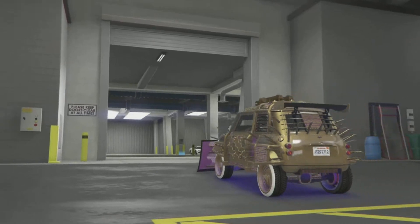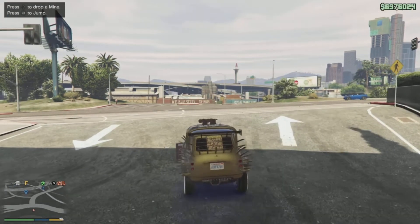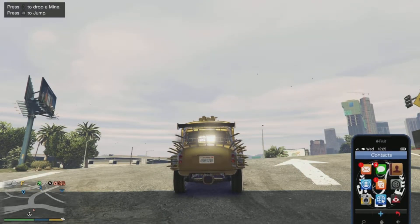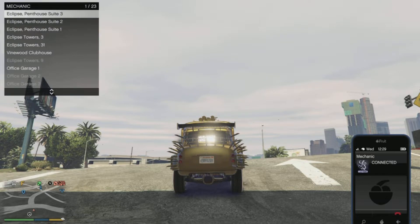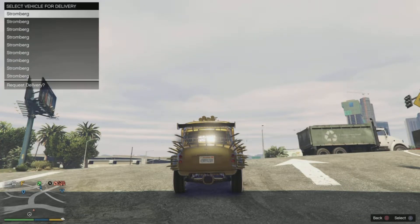Jump in the vehicle you are looking to duplicate — like a fully upgraded arena Issi. Pull it into the mod shop, make one change on the vehicle, and then select the option to exit the arena.